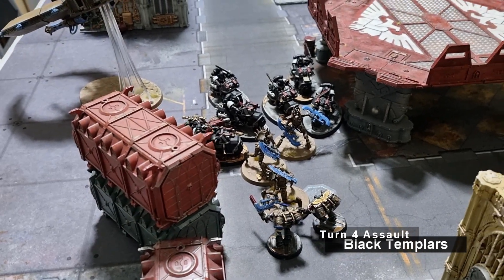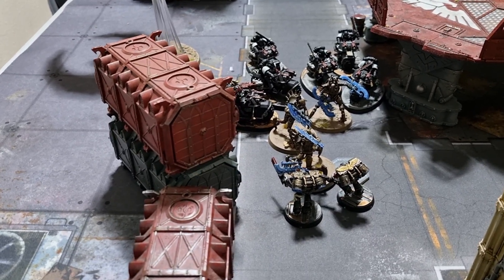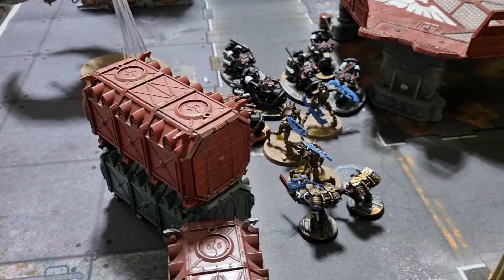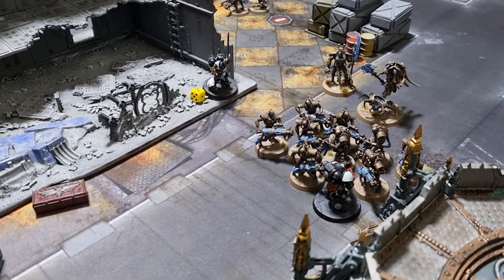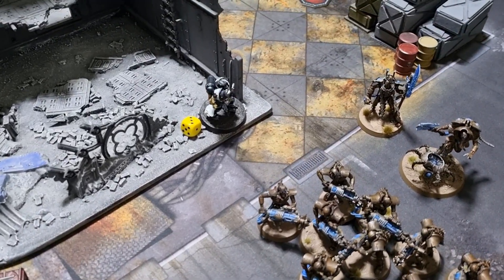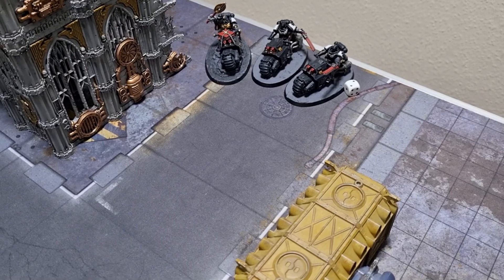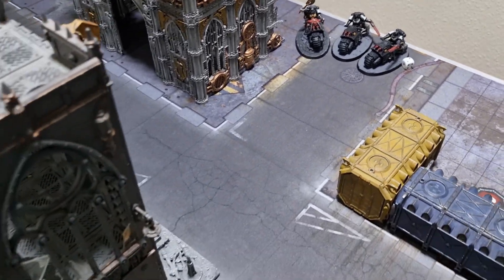Turn 4 assault for Black Templars: all assaults went in and the remaining single Skorpekh Destroyer was killed, but the bikes did no damage to the other Destroyer squad — probably should have stayed back shooting. The thunder hammer sergeant was dispatched in combat. The Emperor's Champion made it into the Lord and killed him fairly easily but apparently died about three times over himself. On the positive side, the last Annihilation Barge finally died. End of Black Templars Turn 4.